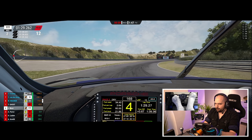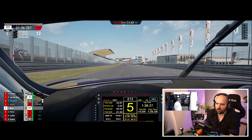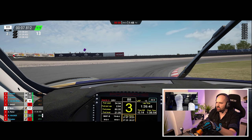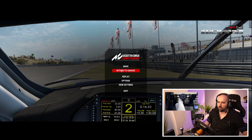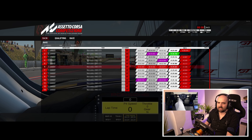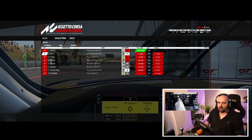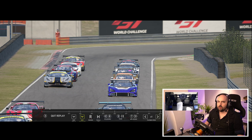We started in P10 and found our way to second. I think we had the same pace as Mr T-Ghost. Looking at the lap times: he was on a 1:38.7 and we were on a 1:38.6, so we actually had the best lap there. I'm happy with that. If we'd got up to him sooner we probably would have had a chance of winning.